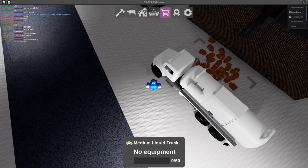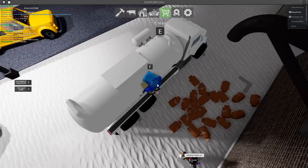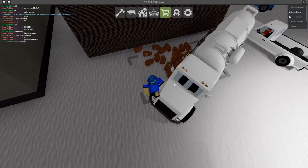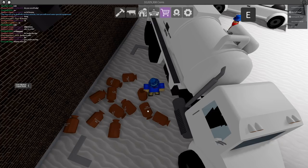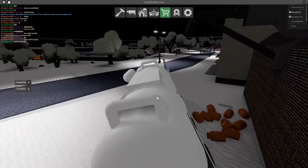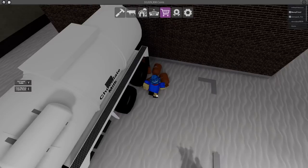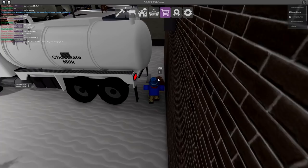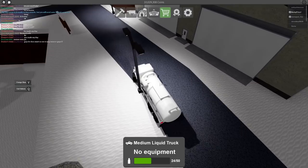I originally planned a video where I'd sell all the chocolate milk and make a million dollars, but I already made it so let's just go ahead. There's a cool trick — if you press V while standing near chocolate milk, it automatically loads into the milk truck. I didn't even know this existed until a few days ago. After loading it all up — pressing V and F to collect each one — we end up with 24 jugs of chocolate milk total.